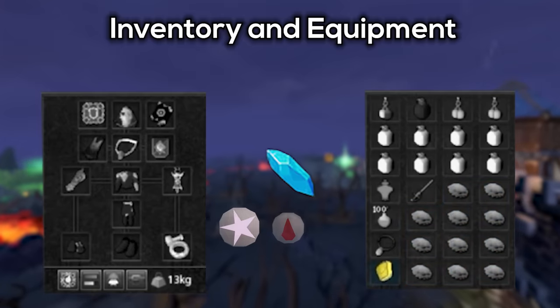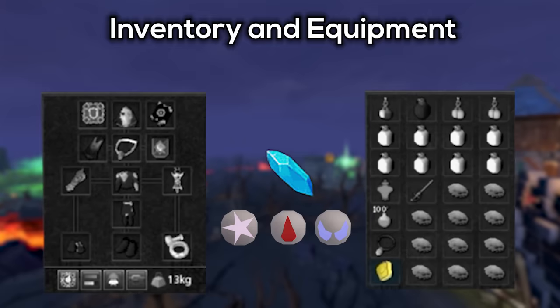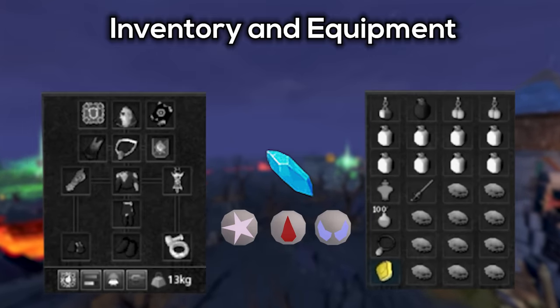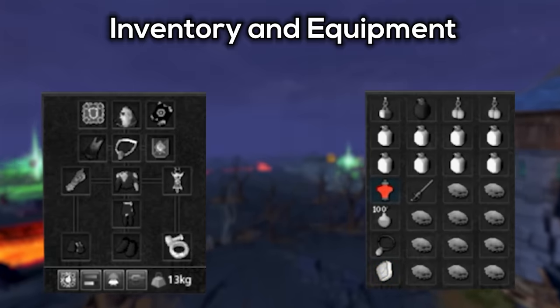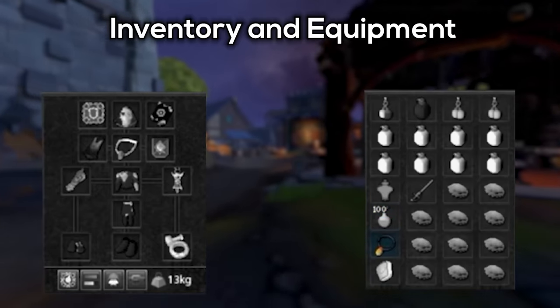I also have a Rune Pouch with runes for the Prism of Restoration, because as of right now familiars take a lot of damage in the boss fight — it's probably a bug that may get fixed in the future, but for now you want the Ancient Spellbook and Prisms of Restoration to drop and heal your familiar. Outside of that, I've got a Vit Pot and some Vulnerability Bombs for 10% extra damage.